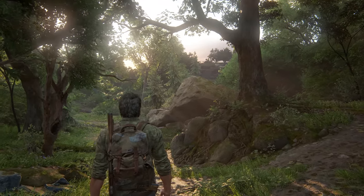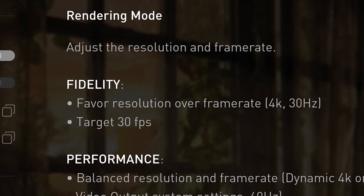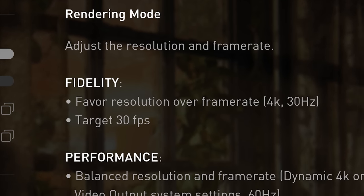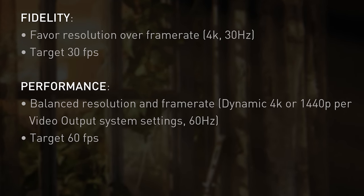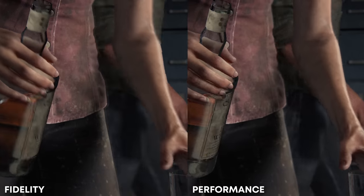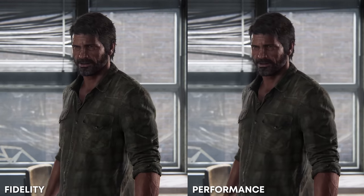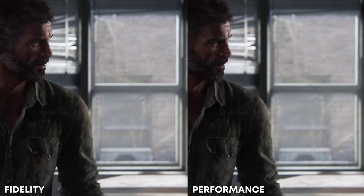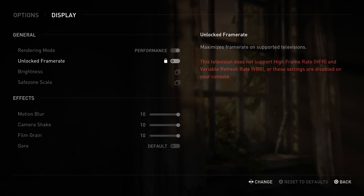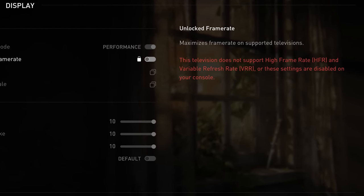As we've come to expect, there are a couple of rendering options: fidelity and performance. Fidelity favors resolution over performance with a native 4K resolution while targeting 30 frames per second. Performance on the other hand has a dynamic resolution and runs at a stable 60 frames per second. I swapped between both settings during my adventure. Both ran great, but I definitely lean more towards the performance setting, especially during combat. There's also an unlocked framerate setting if you have a high refresh or variable refresh rate TV.